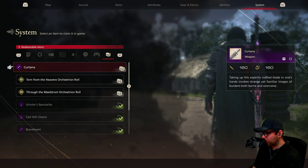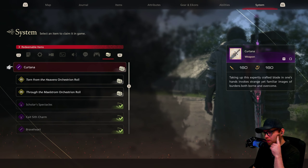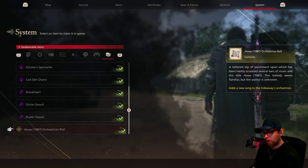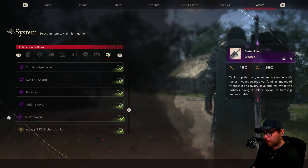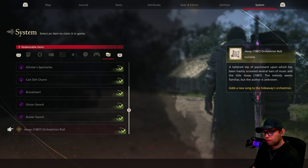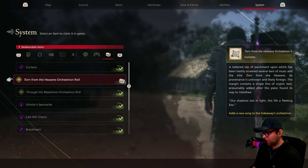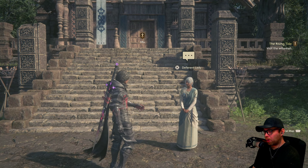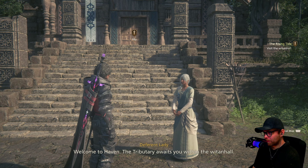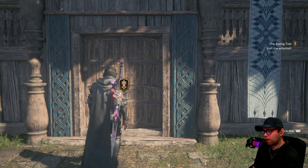In the crafting menu there are swords with lore entries: 'Strange yet familiar images — burdens both born and overcome.' This looks like the FF3 onion sword. Braveheart is the FF2 sword. There's an FF7 reference, and I think this one is the FF1 sword. I won't accept one of them — it's copyrighted. The only song in the entire jukebox you'll always get claimed for is the Fate theme from FF14 — never stream it.